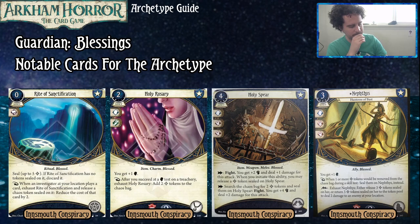Rite of Sanctification is a zero-cost asset. You seal up to five bless tokens on it; if it has none, you discard it. As a reaction, when an investigator at your location plays a card, you can exhaust Rite of Sanctification and release one sealed chaos token to reduce the cost of that card by two. This is an economy option for the blessing-heavy investigator and can also reduce your teammates' card costs, which is where it gets really neat. It's actually very strong for the blessing archetype because most of the good Guardian cards are assets that cost a lot of money.